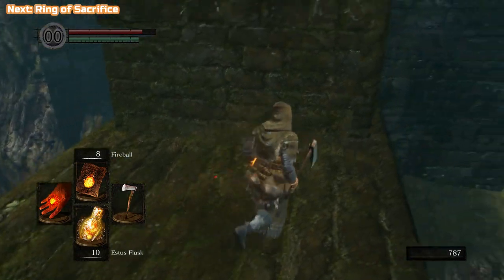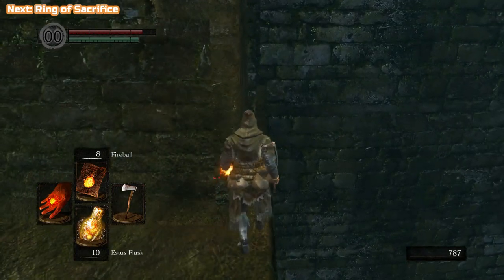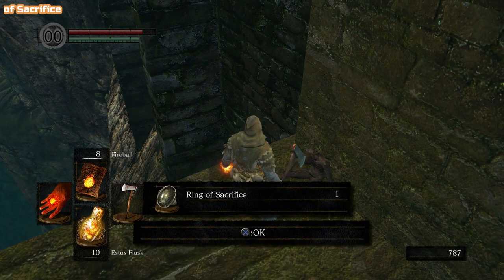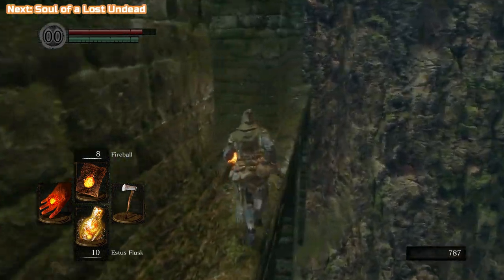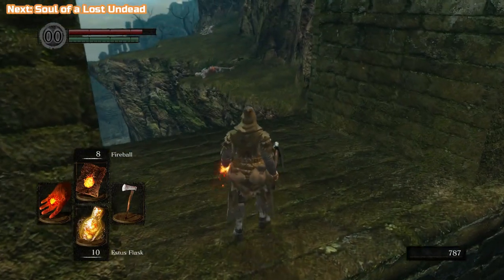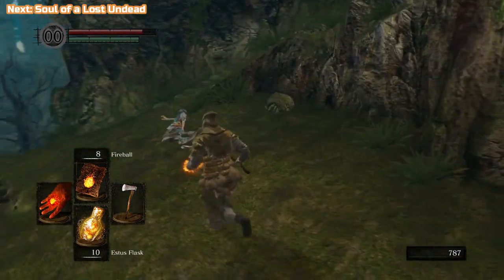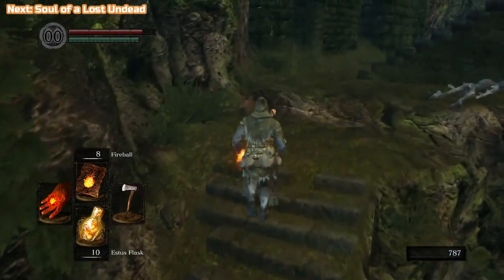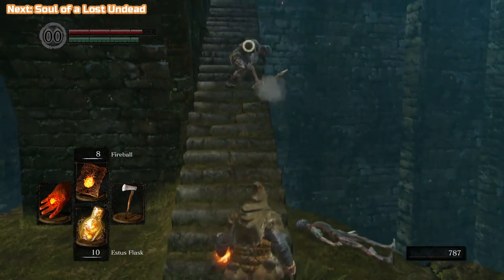I'm jumping across here after grabbing that item. Jumping is weird in this game — it's connected to the Run button. You need to hold Circle (or Run, or your equivalent), and then when you get to the point where you want to jump, press Circle again. It's quite awkward, but once you get used to it, it's not too bad. We have the Ring of Sacrifice here — don't put that on, it's for emergencies. When you wear it and you die, you keep all of your souls and humanity. But it breaks; it's a one-time use, so it's for emergencies only.